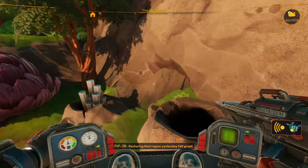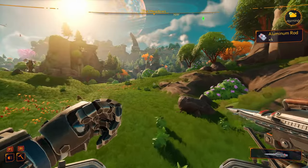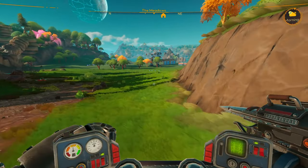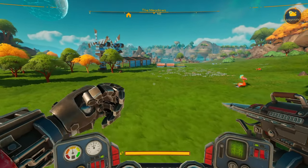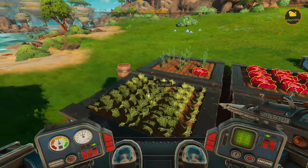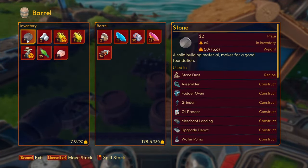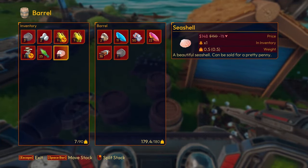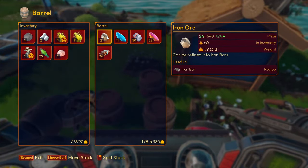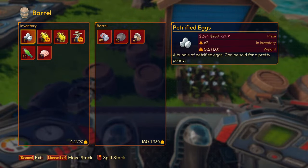Nothing like a good night's rest. 'Restoring that region yesterday felt great, maybe there are some more good to be done around here, keep a lookout.' Still haven't even made it back to base — I saw aluminum and decided to harvest it. Yeah, we're so much faster now, look at that. I think those are ready to harvest too. Let's empty our stuff. Insufficient — wait, what the hell is that? That's iron ore, we have two. Wait, it can be refined — okay yeah, put that in there.